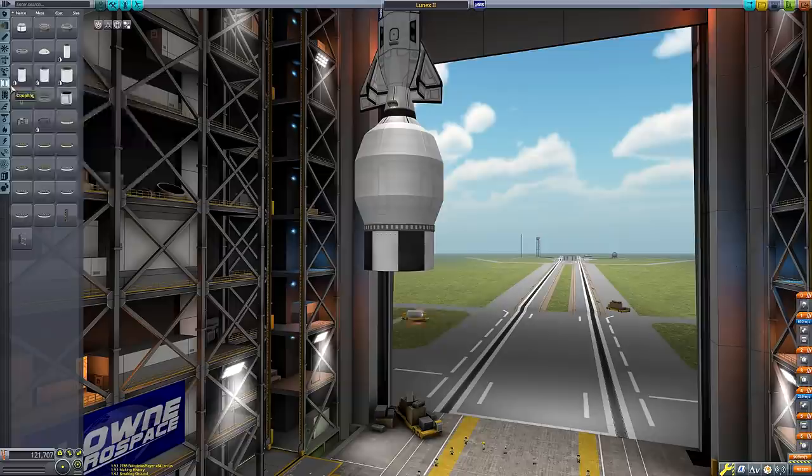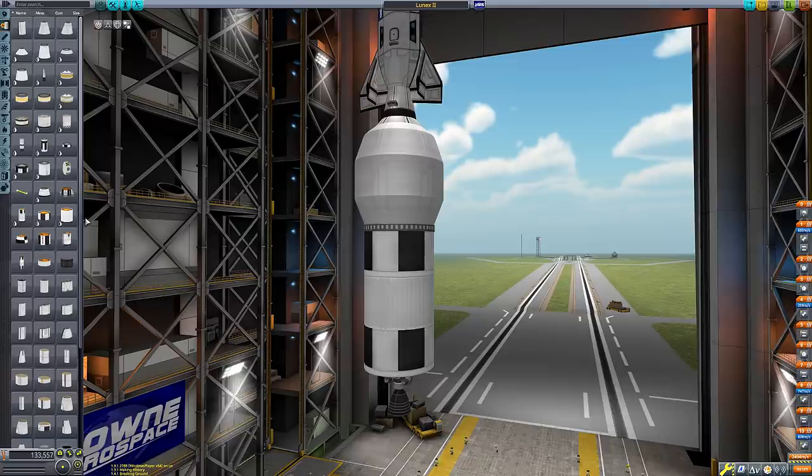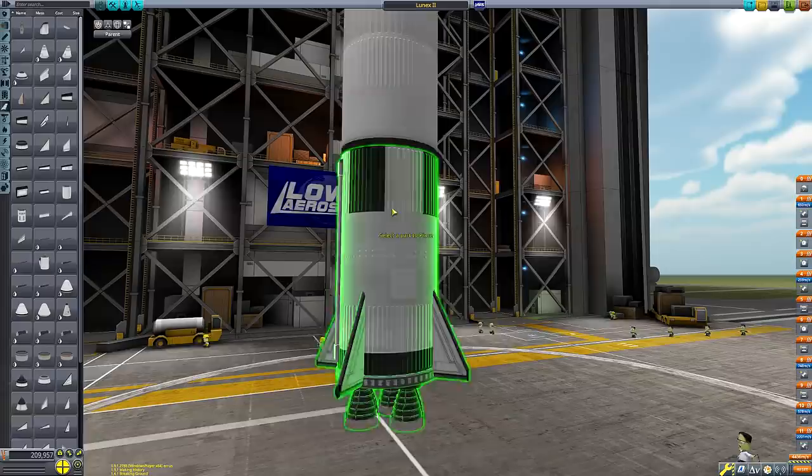We've pretty much finished constructing the payload and upper stages of this rocket, so now we need to build the booster. As per the original Lunex plans, we're building a three-stage rocket to get into space. It's a little overkill for Kerbal Space Program — this payload could easily reach a sub-orbital trajectory with just one or two stages — but in order to be true to the planned rocket we're using three stages.